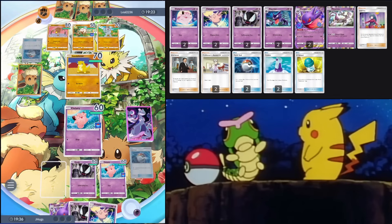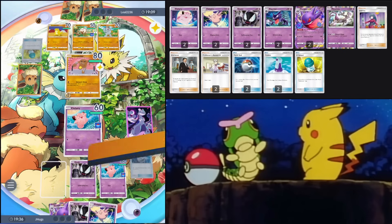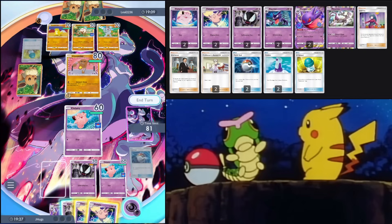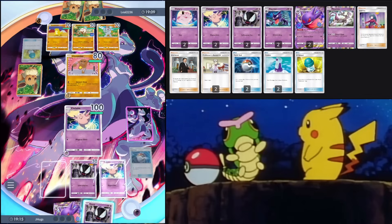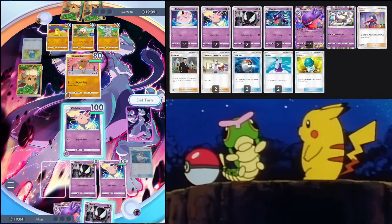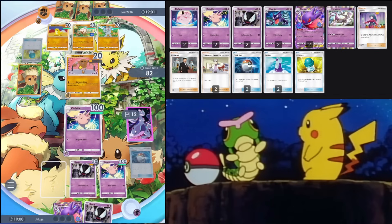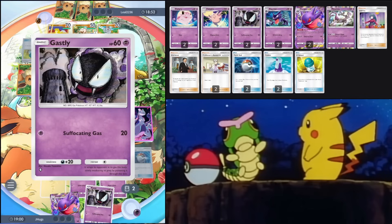Hoping they don't have Dugtrio — that card is so annoying. They put in Mankey. Hitmonlee — they're trying to snipe my Ghastly. That's pretty smart, but little do they know I have a second Ghastly. I'll evolve the first one. Since they're targeting this Ghastly, I'll hold off on showing the second one — I like to withhold information from my opponent. Let them think they can take out this Ghastly, but I've got the second one in my hand already.